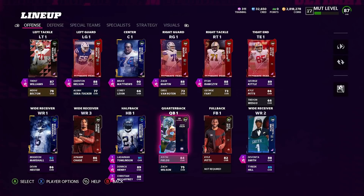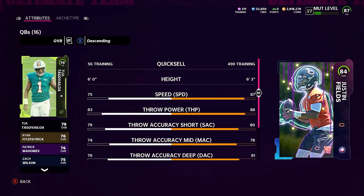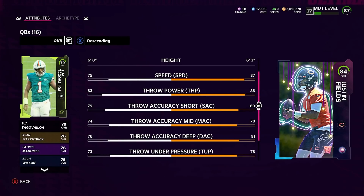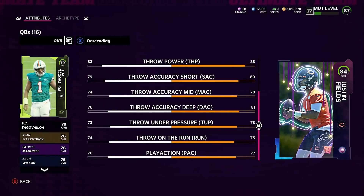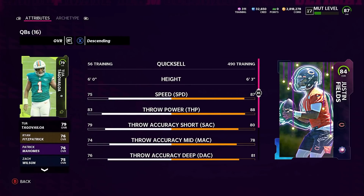Starting with a player that's on both lists — budget and non-budget — and that's the quarterback position: 84 overall Justin Fields. In my opinion he is the best quarterback in the game right now. He has 87 speed, can make all the throws, 88 throw power, 80 short accuracy, 78 mid accuracy, 81 deep accuracy. I haven't had a ton of inaccurate throws from him. I personally like the ability to run and get out of the pocket at a fast rate.